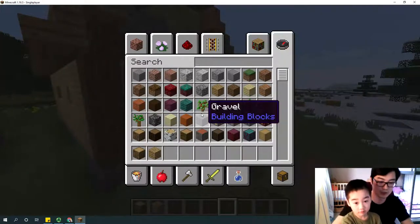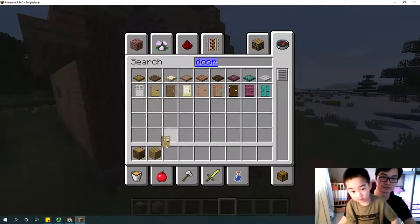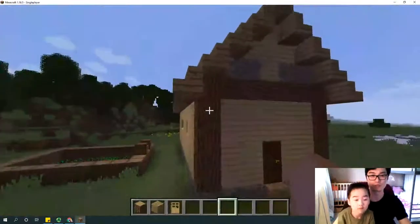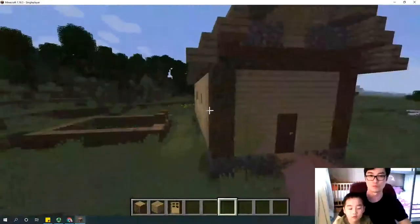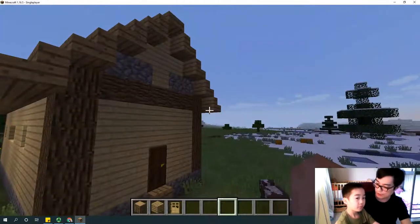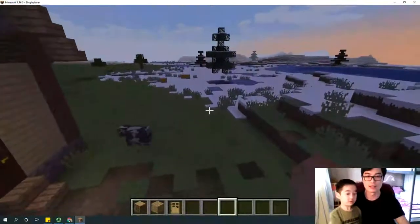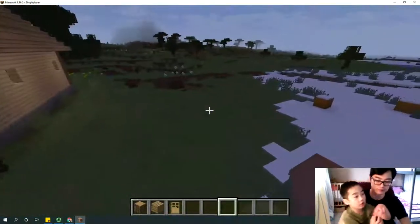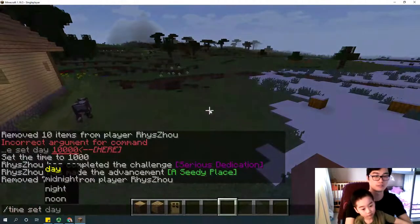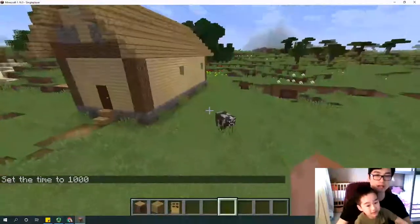A door — oak door. We only built one-story houses previously, including the first one and the second one with the gable floor. Shall we build a two-story house? A bigger house? Maybe we want to build a tower. Let's build a tower next to our gable roof house.